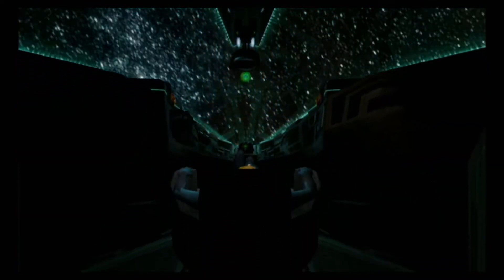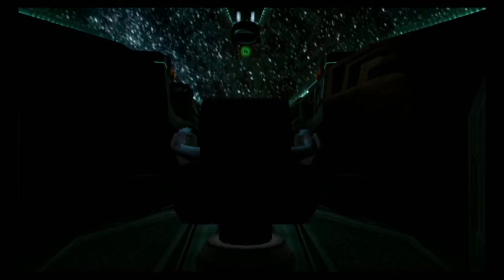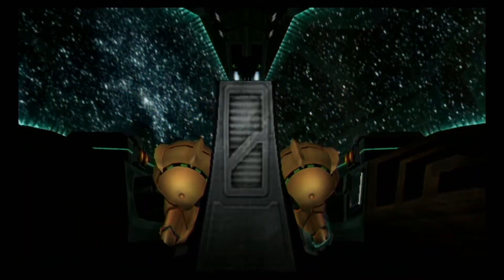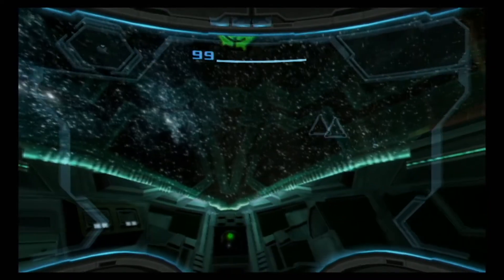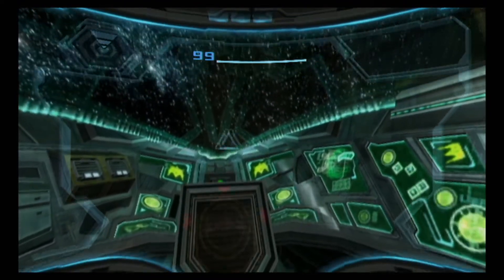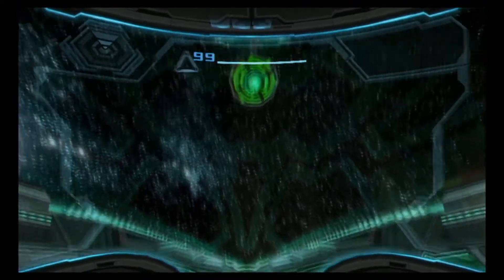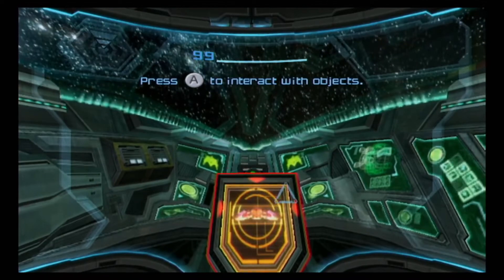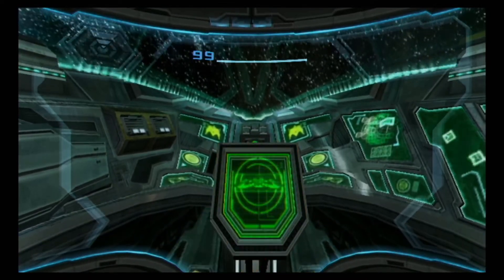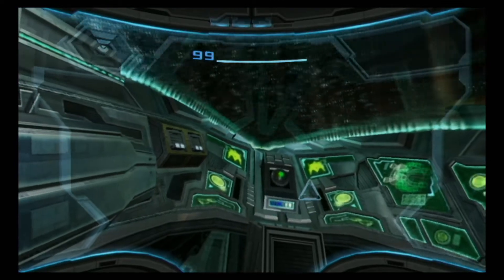Cryostasis shutdown complete. Vitals un-escalated. Activating various states. Zoom diagnostic complete. All systems go. So here we are, finding ourselves within Samus' ship. Samus' ship gets a big overhaul and a major part of the game is dedicated to it.